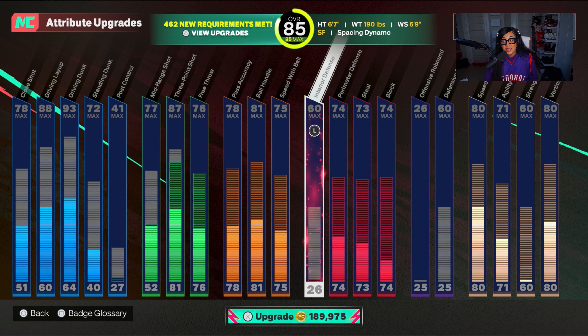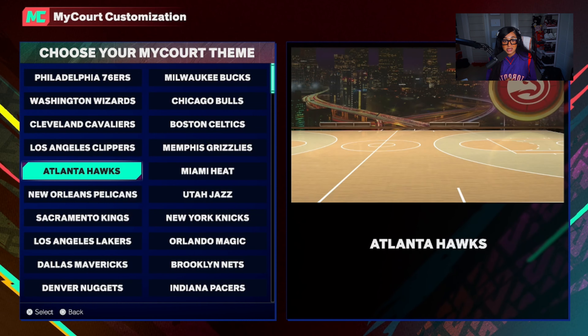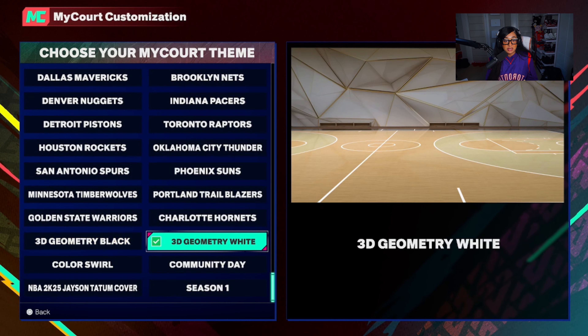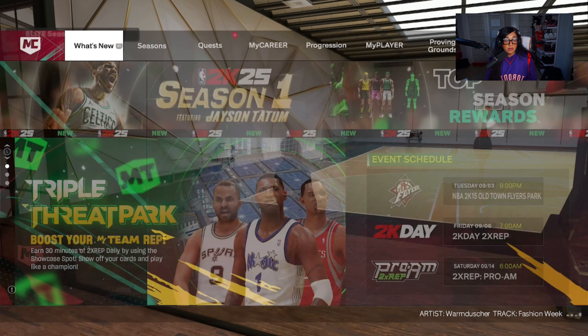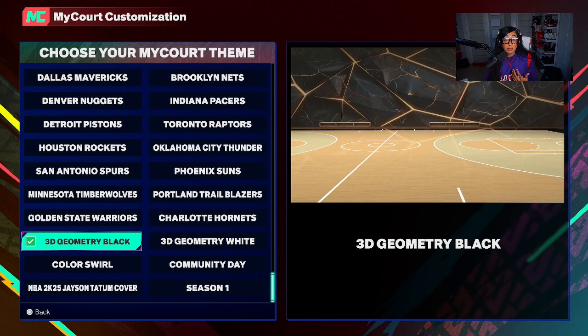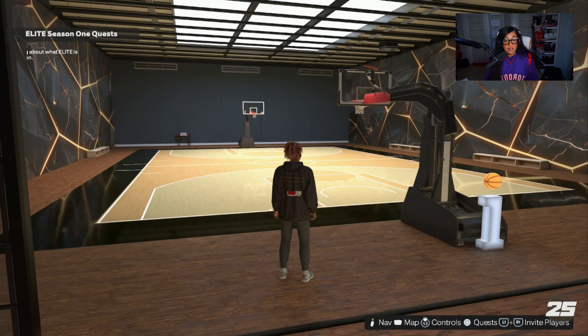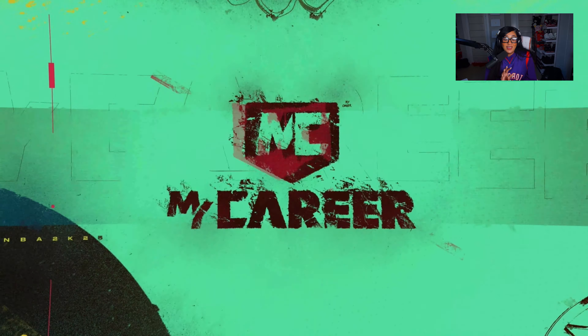VC prices are the same as last year — I upgraded a build to level 85 so you guys could see, and it still feels like a lot. The MyCourt is customizable right now with a select number of skins — mostly NBA skins and a few others. You'll earn different skins through quests, so keep an eye out for quests that unlock more MyCourt skins. They probably did skins instead of full customization because people go wild with customizations on this game.